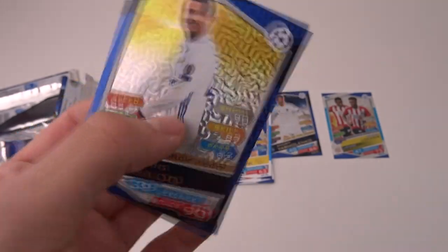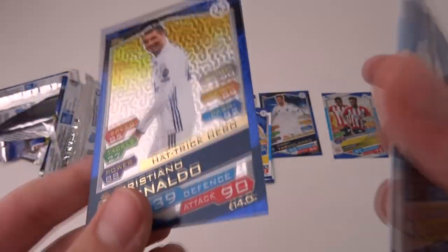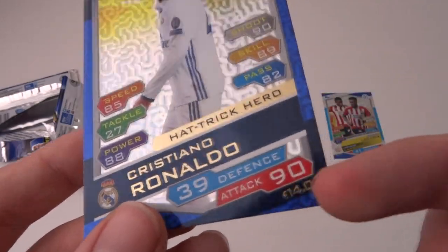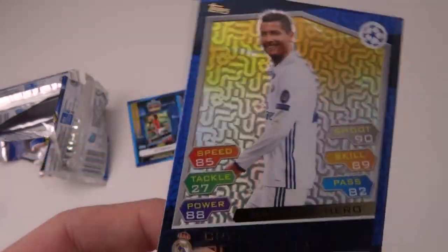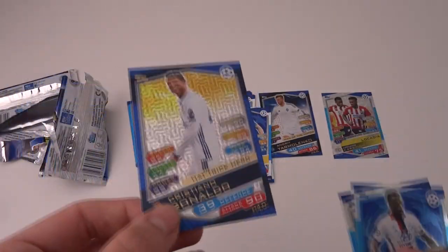Oh my god — Cristiano Ronaldo Hachigero! That's an awesome pull. Oh my goodness gracious, 90 attack there. Obviously he's got so many cards in this collection — he's got Gold King, he's got Hachigero, and he's got the 101 card. It's insane, look at that.